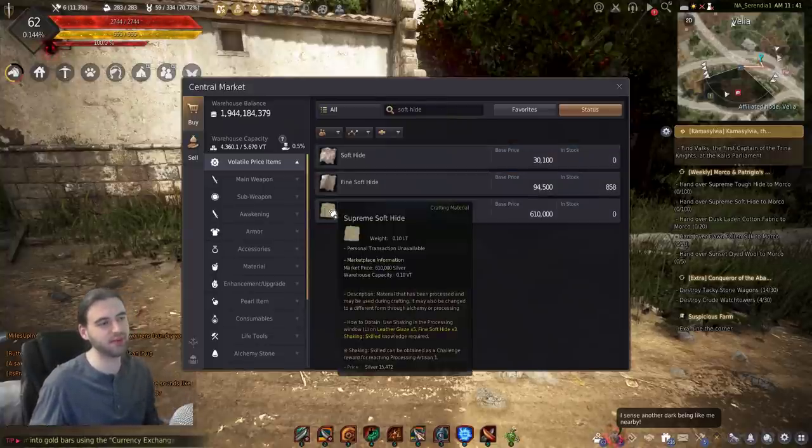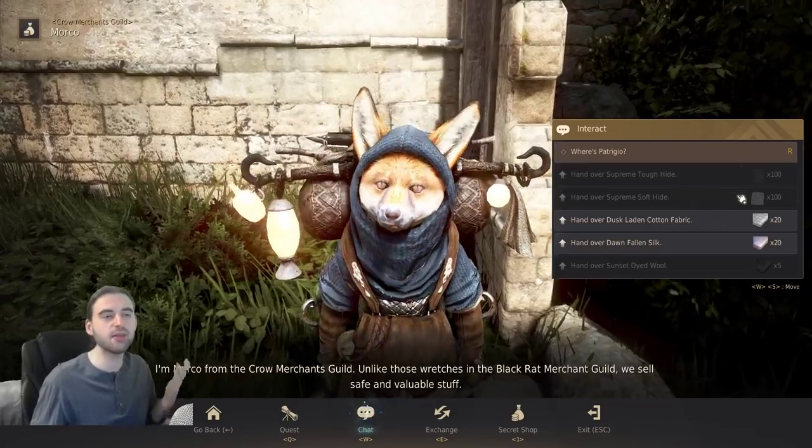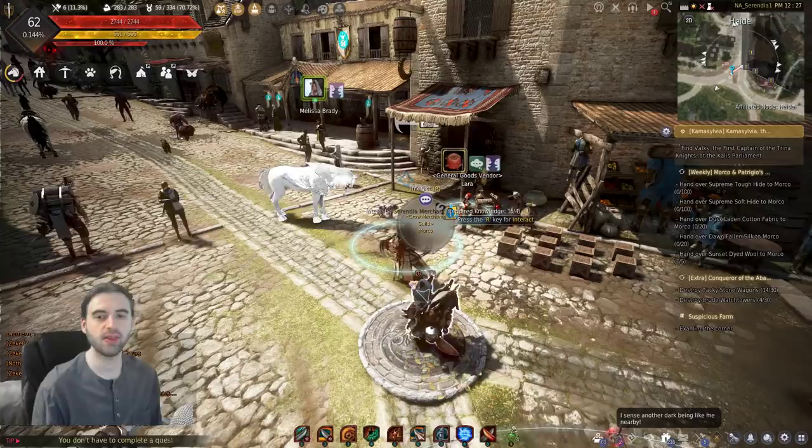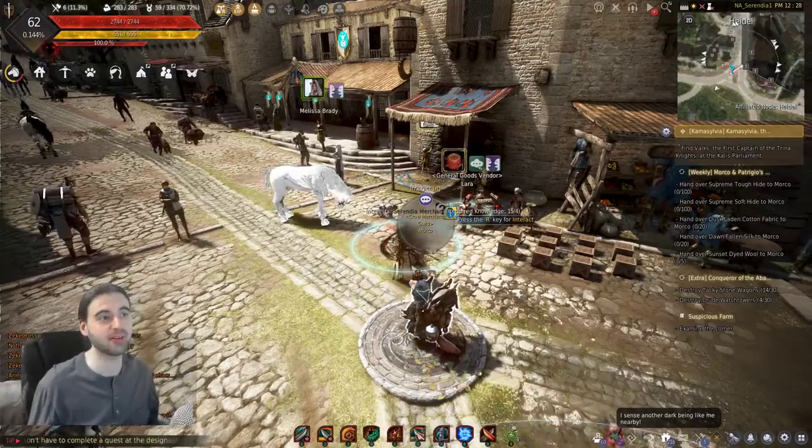And then you still need to make the Supreme Soft Hide, and that needs five more Leather Glazes. So let's say you've actually decided to be a masochist and get all of these different items - you now need the Sunset Dyed Wools, and this one's actually not too bad compared to the other ones.